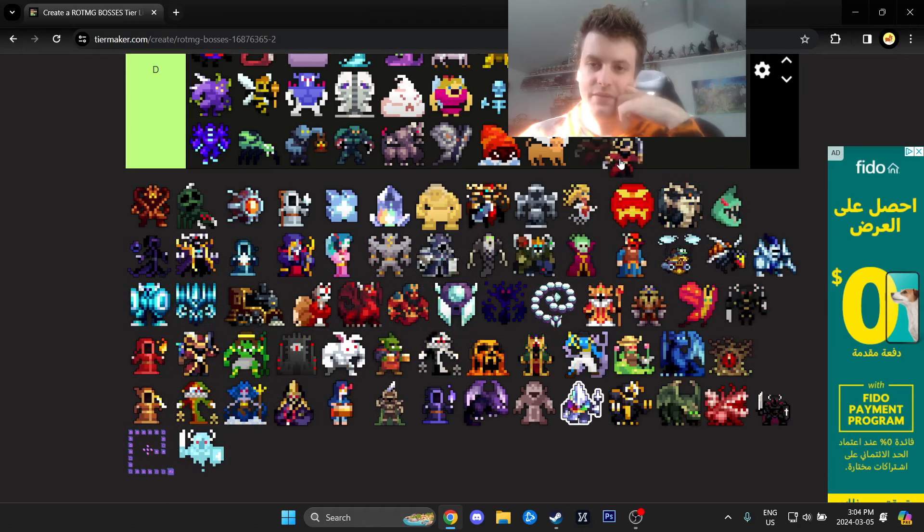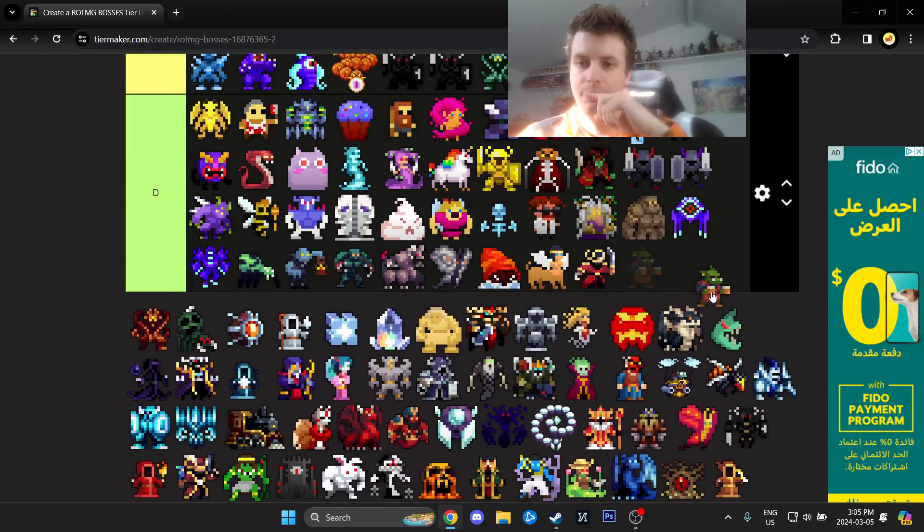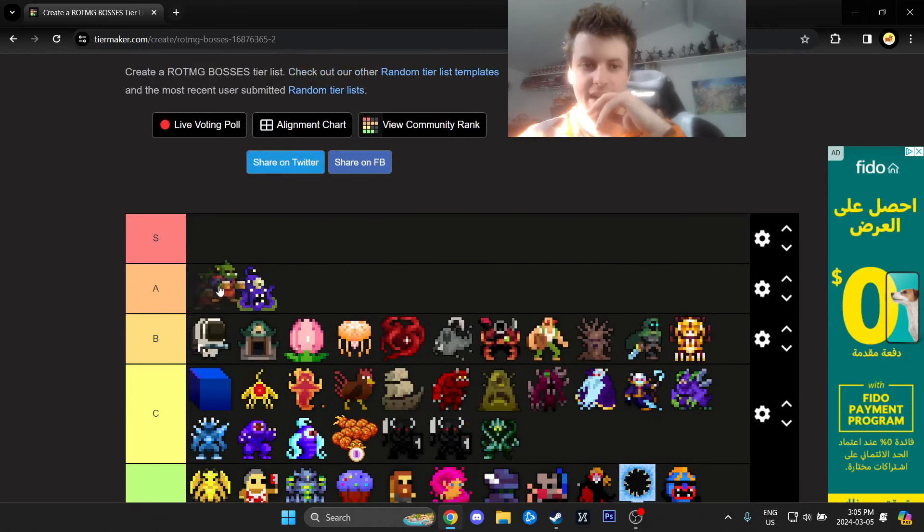Dread Stump — D tier, Pirate Cave. The Tavern Guy — Brad or Barley the Barkeep — is actually pretty scary. I'd put him higher than High-Tech Terror. Personally, I'm way more likely to die to a tavern boss than I am to High-Tech Terror. As funny as that sounds, yeah.